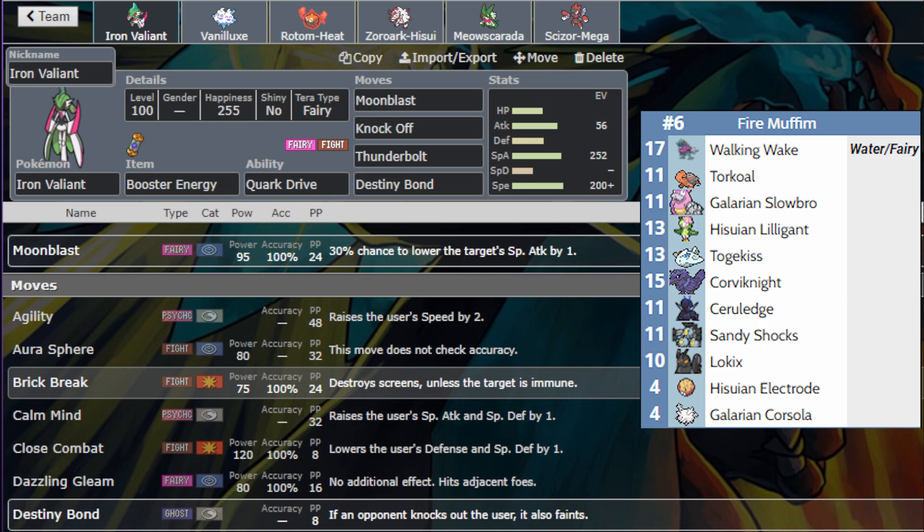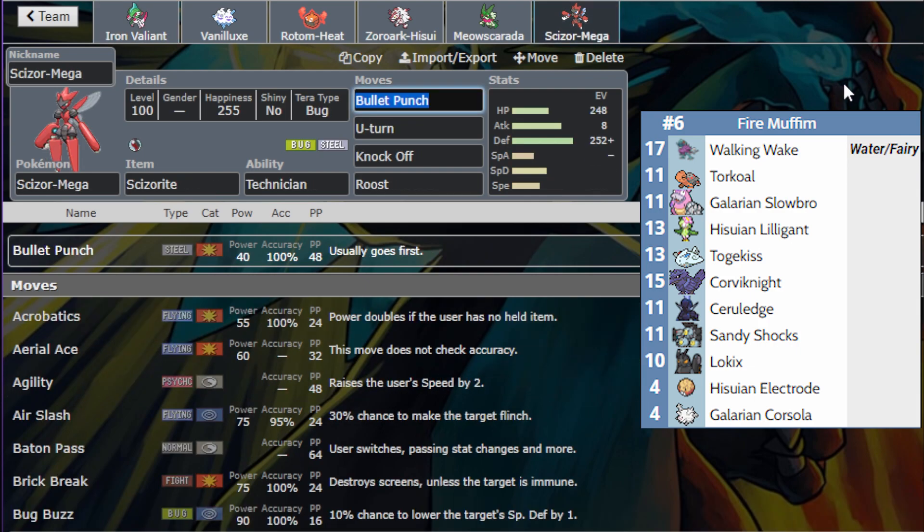This is going to outspeed most of his team besides Lilligant under sun, and that becomes pretty apparent — Lilligant under sun is one of the harder things for me to deal with. That's the only reason Scizor is on the team. Scizor loses to Walking Wake, Torkoal, Slowbro — it can lose to a fire move from Togekiss, and it gets walled pretty well by Corviknight. It's playing an uphill battle here, but it shuts down Hisui Zoroark and Lilligant — that's all it's here for.